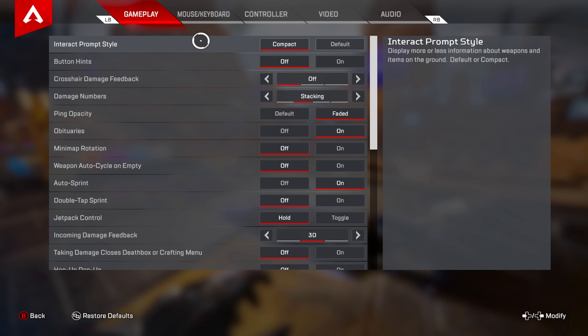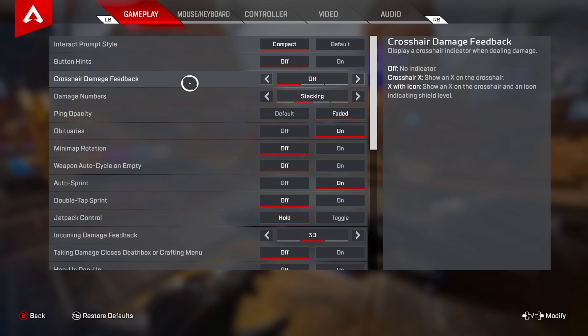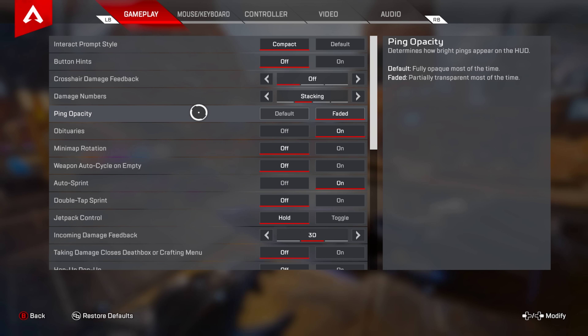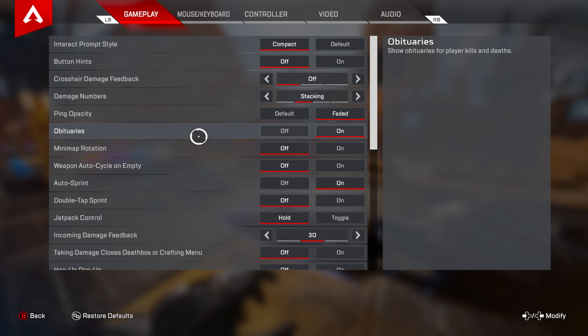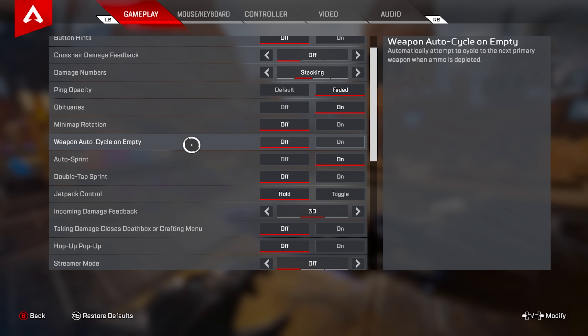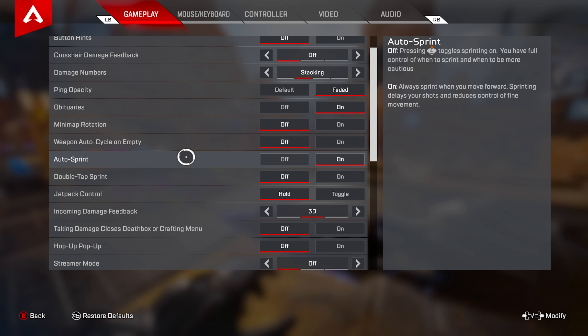Interact prompt style: keep that on compact. Button hints: keep it off. Crosshair damage feedback: keep it off. Damage numbers: keep it on stacking. Ping opacity: keep it on faded. Obituaries: on. Minimap rotation: off. Weapon cycles: on. Weapon auto cycle on empty: keep this off.